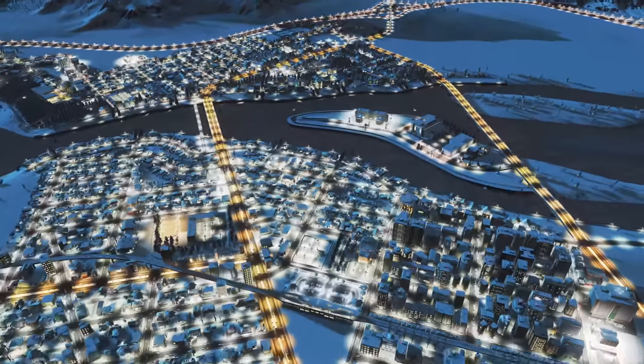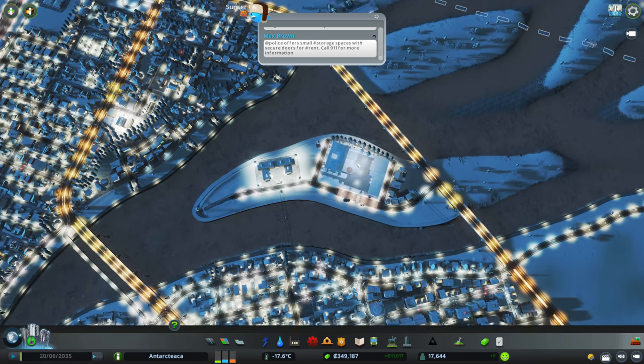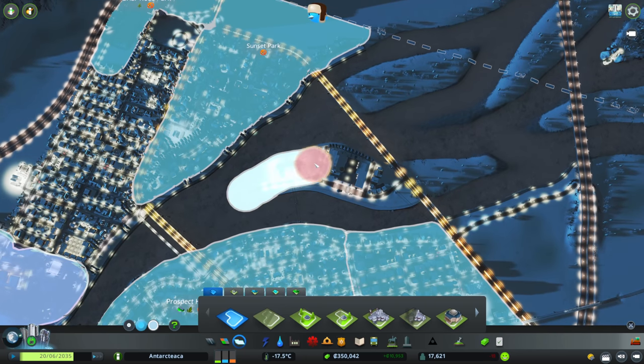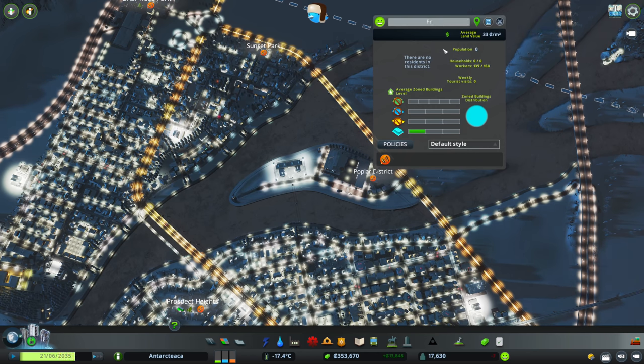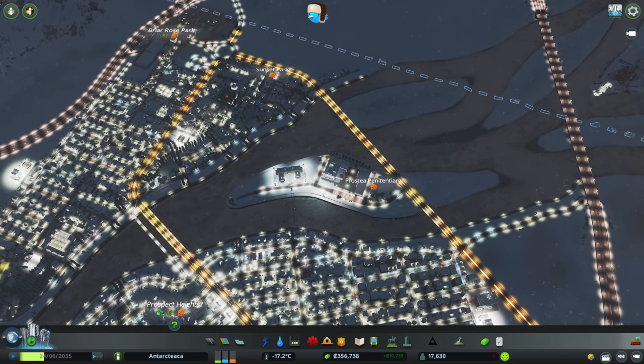We're going to come over to our prison island. We had some fantastic name suggestions, and the one I've picked — we need to add a zone here first so we can name it — was from Engineer Everything. The name is Frosty Penitentiary. I had trouble spelling it because my mic is in the way of my keyboard. Frosty Penitentiary — I thought that was a fantastic name.